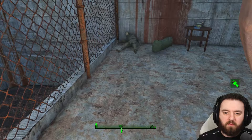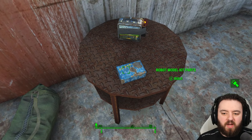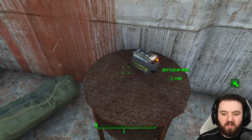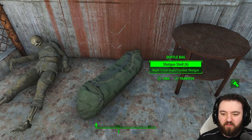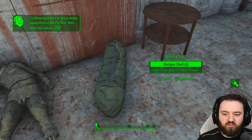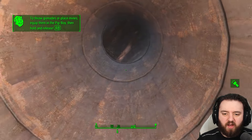But if you climb up this pipe, we can firstly find a robot model kit, which normally builds into a little sentry bot for you. If you want a guaranteed sentry bot model for your camp, be sure to join in here. There's a duffel bag next to this soldier as well, with usually quite a decent item.